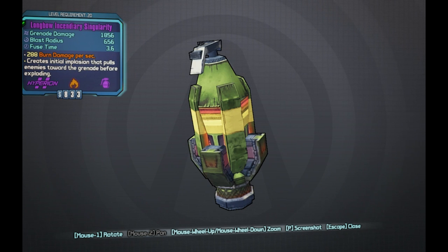Up next I have the first grenade mod — the Longbow Incendiary Singularity. It has a grenade damage of 1856, blast radius of 656, and a fuse time of 3.6. It does 288 burn damage per second. It creates an initial implosion that pulls enemies toward the grenade before exploding. Being Longbow means it has practically infinite range — point anywhere and it appears right there, pulls enemies in, and then explodes 3.6 seconds later.